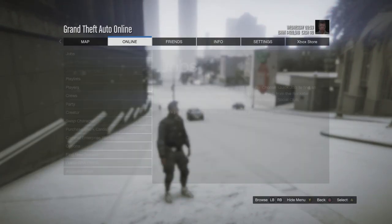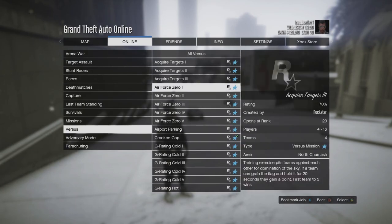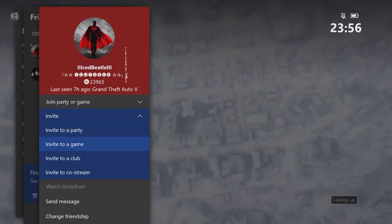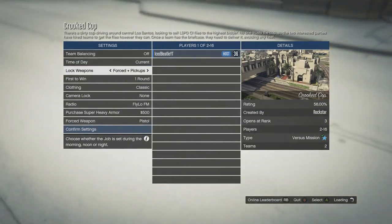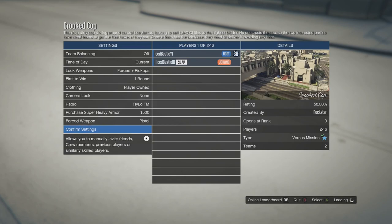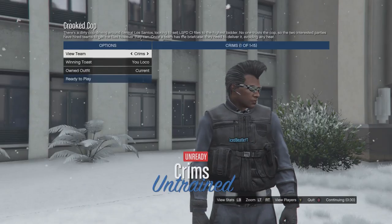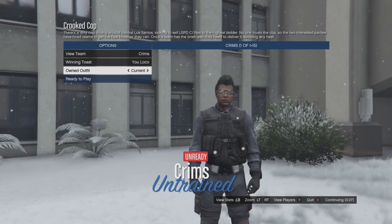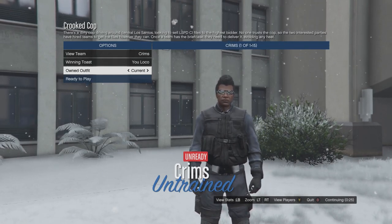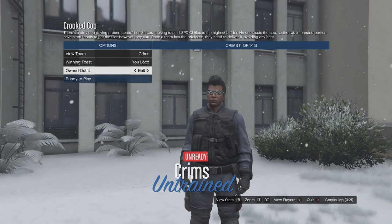Now we're going to merge the belt. Start the job again. Make sure the clothing is set to player owned, then start the job. Once you're in the mission, press left on the D-pad just once. As you can see, we have the belt now.